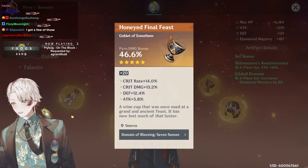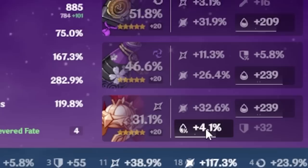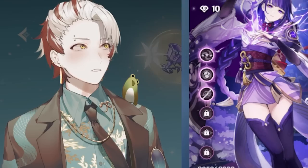This guy literally donated 1500 just to flex this pyro goblet. Raiden Shogun — you guys suck. What is your goblet, what is your mask, what is your timepiece? Why does your feather have 20 recharge and 14 crit rate? 10/20, 14, 7, 20 recharge, 3/32 — you even rolled flat defense on this. It's a 1.84 — nice build man.